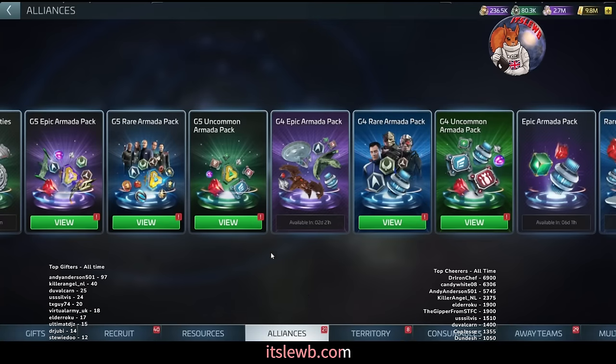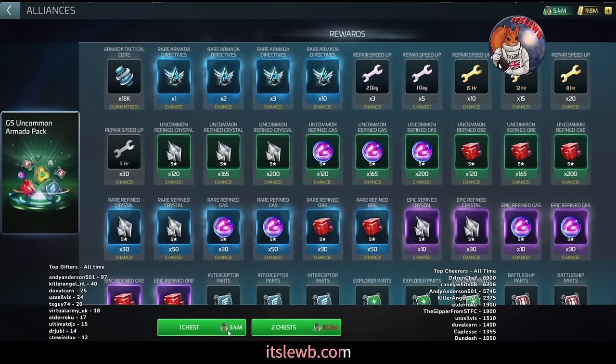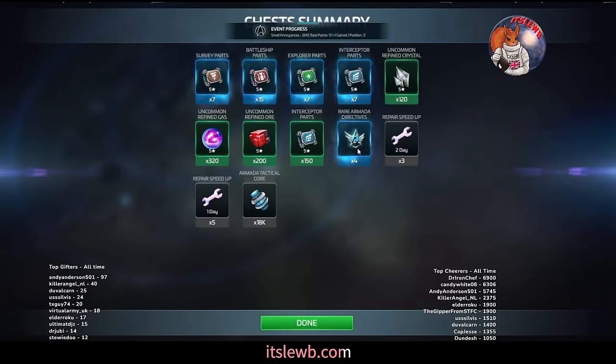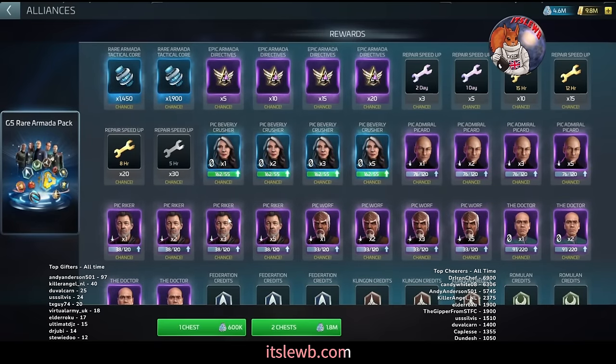And about 200 rare directives too. The G5 uncommon — I'm going to pull it because I have 3.4 million; one chest costs that, leaving me 2 million to continue pulling the G3 uncommon. One chest: four rare directives, about 640 G5 uncommon materials, a few rare parts, and a couple of repair speed-ups. Not awful, but not crucial to me at this stage.